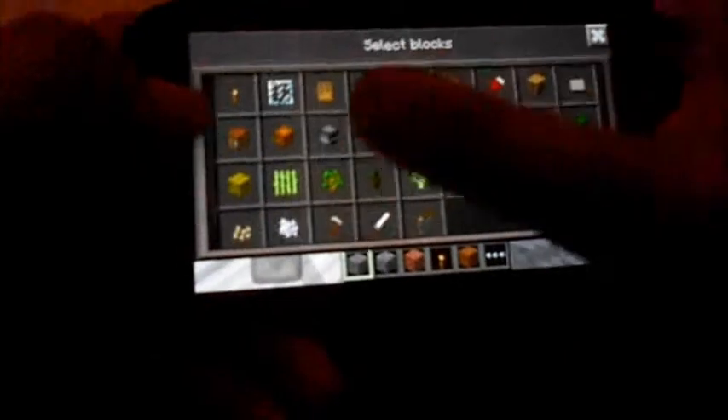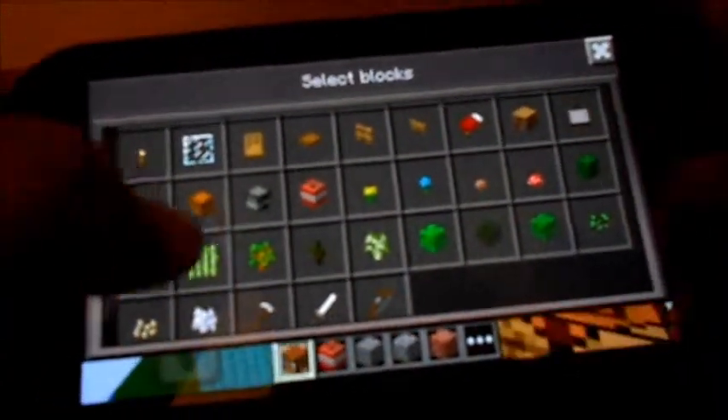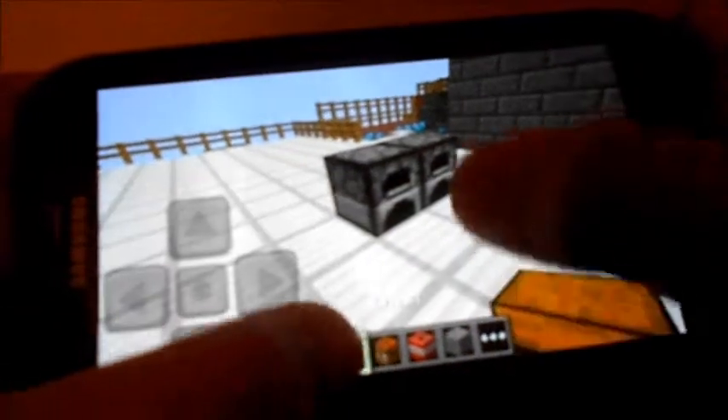The only disappointing thing in this update is that people were excited for Flint and Steel to be in Creative, but as you can see there is no Flint and Steel in Creative — they did not add that. And there's no crafting or furnace functionality. Like you can place crafting blocks and furnace blocks, but nothing will happen — nothing's working. There's also the lack of a bucket, which I think would also be quite useful.